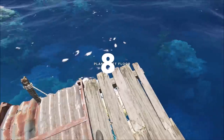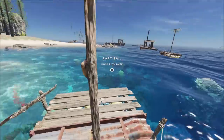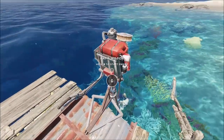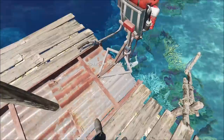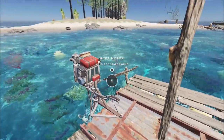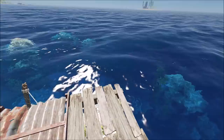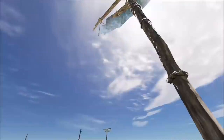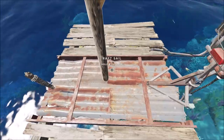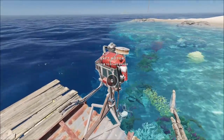Tip 8: Another important thing you don't necessarily realize early on is that you can have a motor and a rudder on the same raft. Because fuel is in such short supply, you will ultimately run out when out on a foray. Having the rudder and the sail as well on the same raft means you can carry on traveling once your motor runs out of fuel.